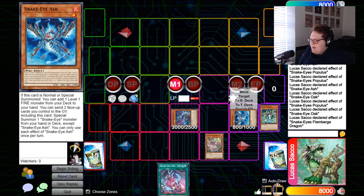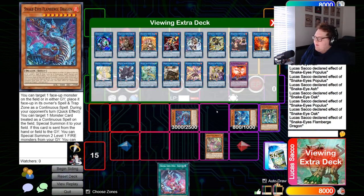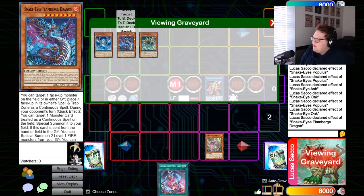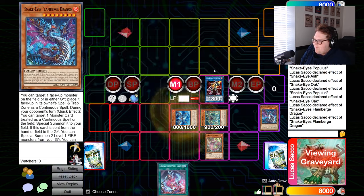Now that we have Flame Verge, use its effect to put something in the spell/trap zone. This is how you play around a lot of hand traps — by getting something into the spell/trap zone, no matter what happens. If we get Nibbed, if we get disrupted, we're still going to have this accessible line of Original sending the spell/trap monster. So now we play with our Snake Eye cards, linking two into Sunlight Wolf.